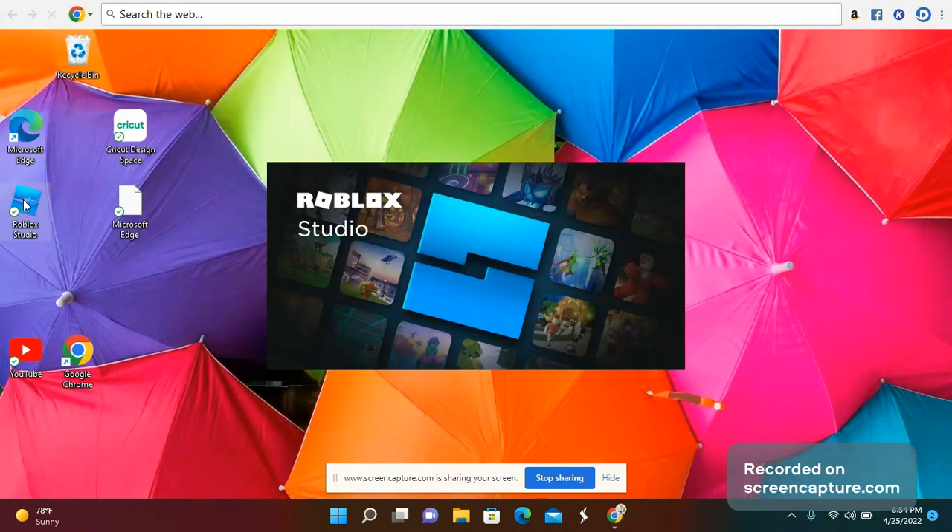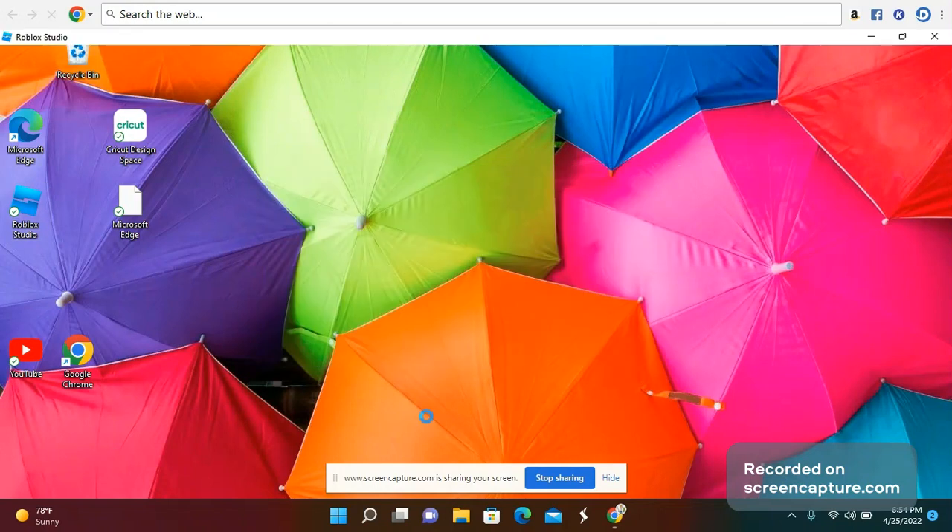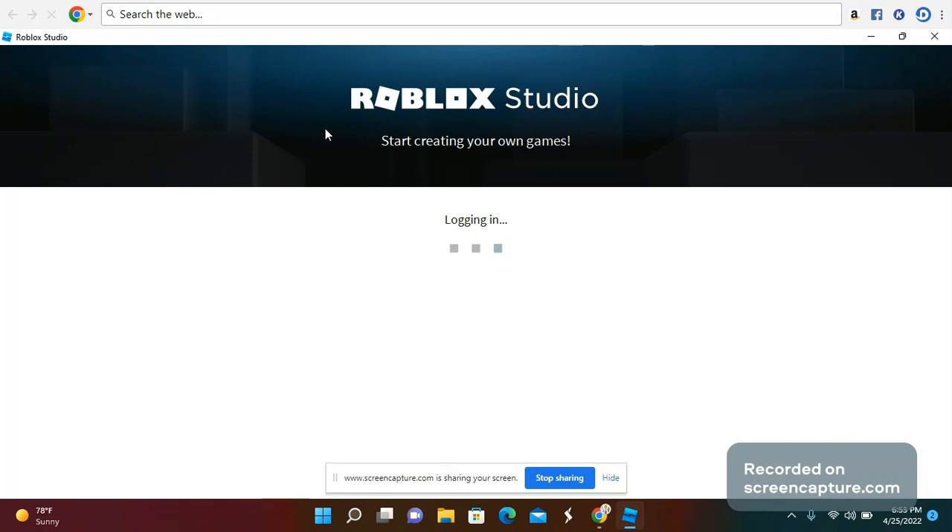Remember, this screen will show — see all the games in the back. Roblox Studio will show in the back, and it will say Start Creating your own game right there. It will say logging in. You might have to sign up or log into your Roblox account, so I'm going to log in.